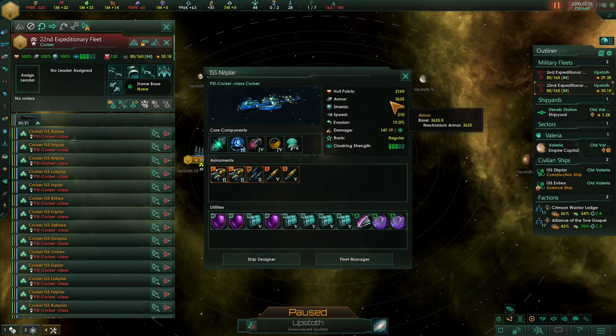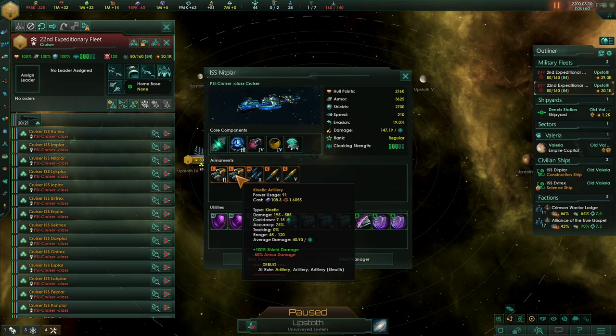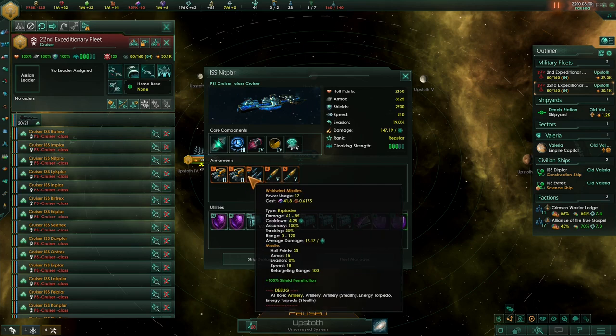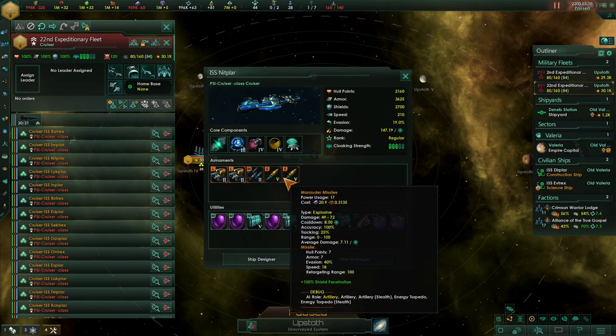Then they'll get through to our armor, which we've got a significant amount of — 3,625 — and missiles do not have bonuses against armor such as standard damage or hull. So they'll have to bust through all this armor and then they'll be into our hull. The weapons we're using are standard artillery — high DPS at long range to try and pick off those kiting cruisers.